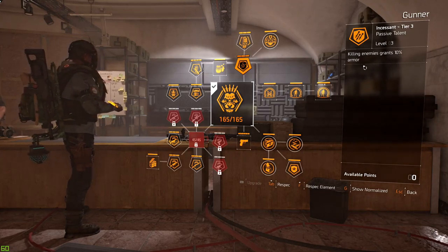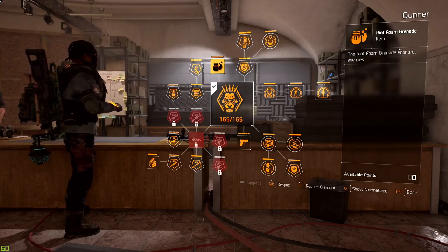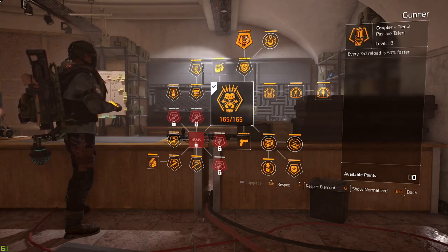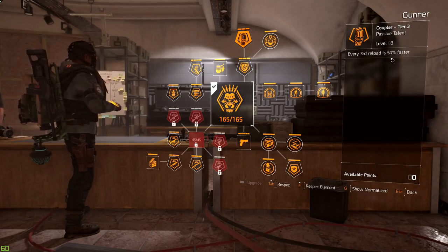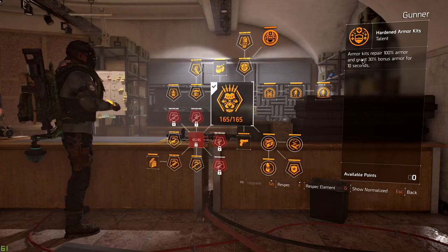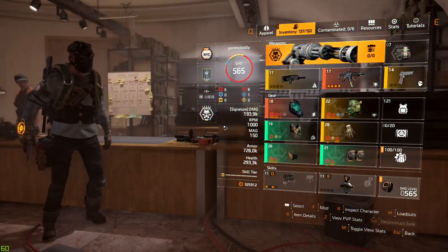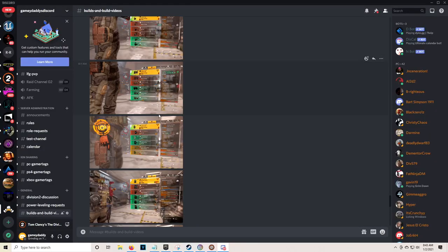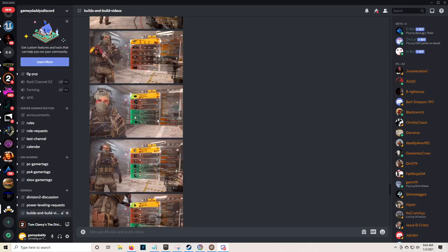The Gunner has a passive talent called Incessant, which gives you 10% armor on kill every time you kill an enemy. You also have a riot foam grenade that can hold enemies in place. Another perk, Coupler, makes every third reload 50% faster, so your reload speed gets much better over time. When you use an armor kit, you get 30% bonus armor for 10 seconds — so you have 130% armor, which means the Intimidate talent on your chest piece does even more work, granting amplified weapon damage of 35% to enemies within 10 meters.